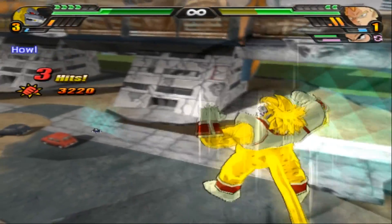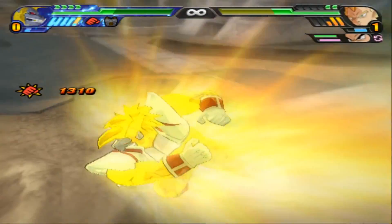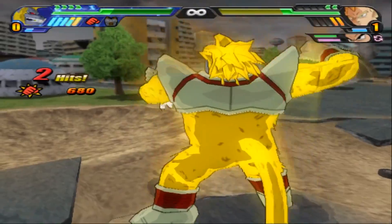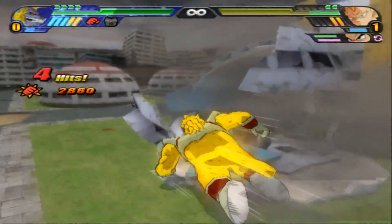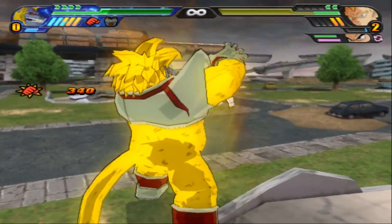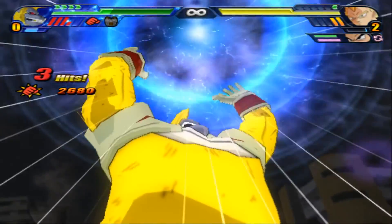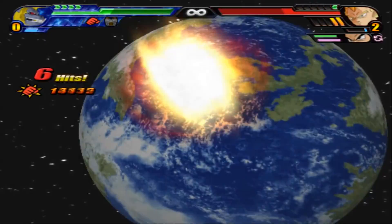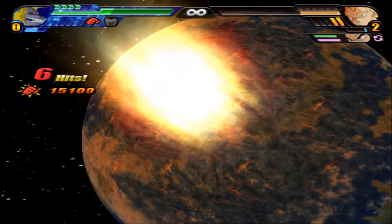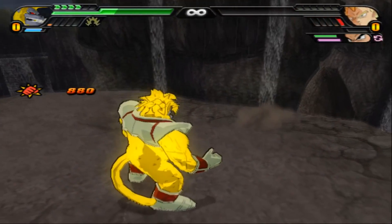Baby is howling in Rage of the Saiyans! Baby's got a hold of Vegeta, pounding him away — threw him through a building too! Another grab by Baby! His defense is down right now but his attack — Revenge Death Ball! The continent is gone! And there goes Vegeta!